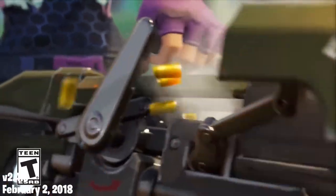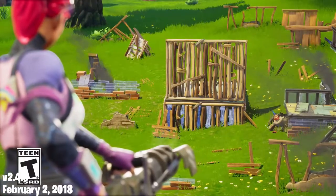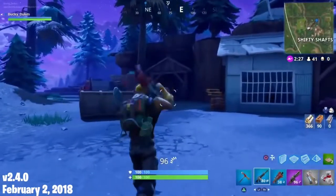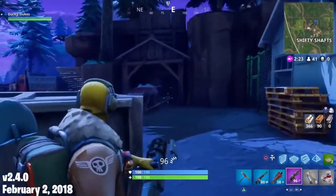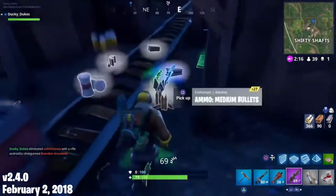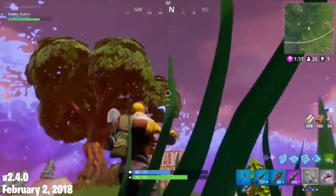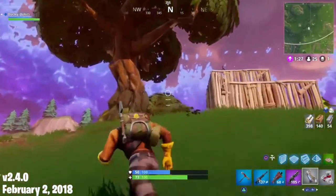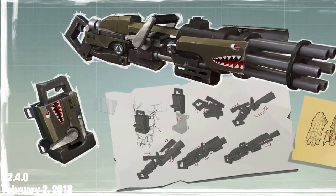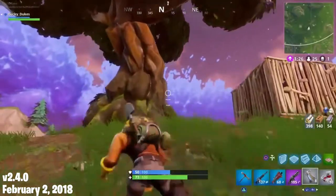On February 2nd, 2018, version 2.4.0 released, bringing the new Minigun. It used light ammo and came in epic and legendary rarity. This weapon was exceedingly powerful — kind of like the submachine gun, but with an infinite magazine. It had about a 2.5 second charge time and no cooldown, meaning you could shoot for as long as you had bullets, which was pretty broken. The minigun was good for fighting directly but worked best to destroy structures. Something pretty unique about the minigun is that, unlike every other gun in the game, it has a unique deploy animation — it actually comes out of a briefcase. To this day, it's the only weapon with a unique deploy animation.